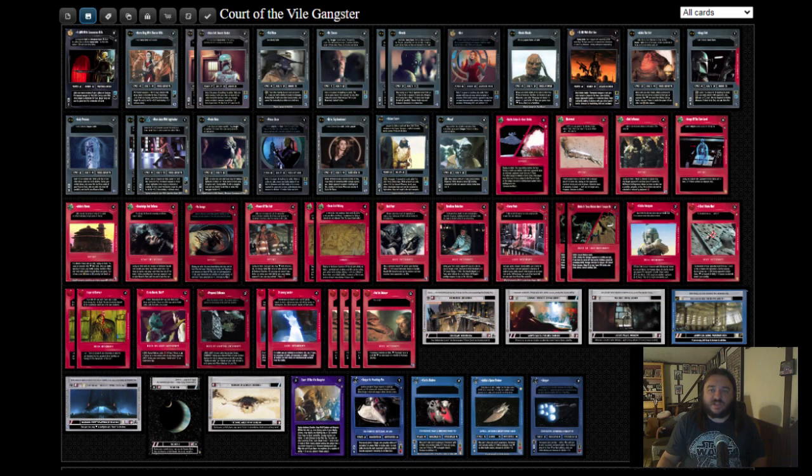Court of the Vile Gunningster is the quintessential Bounty Hunter objective. From the Enhanced Jabba's Palace set, it's a deck that adds to your Bounty Hunter's forfeit and downloads Bounty Hunter ships. It also happens to be my personal favorite dark side deck.